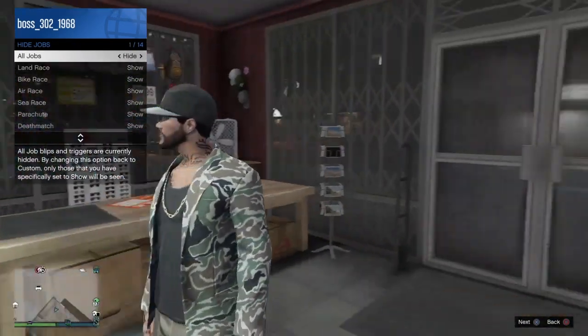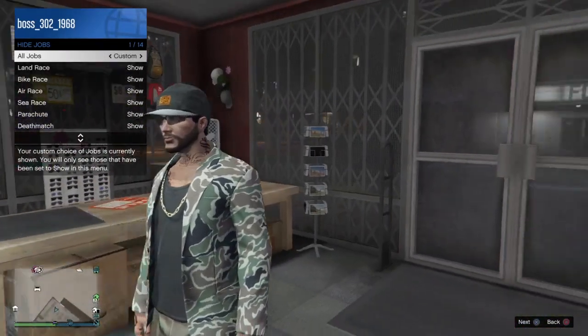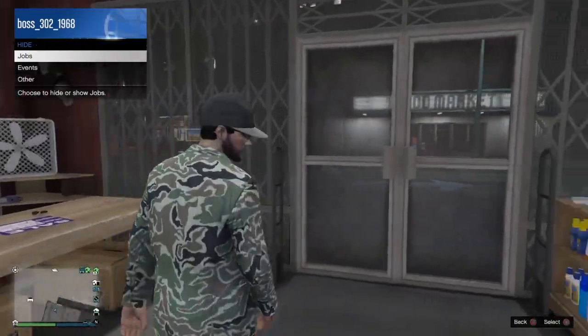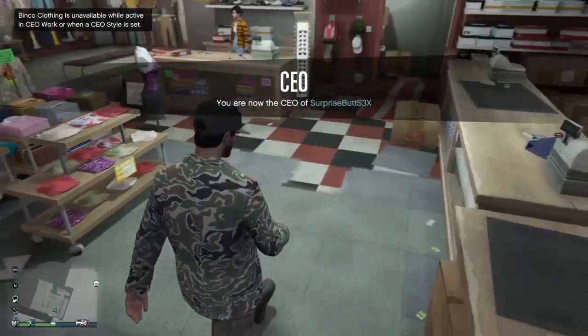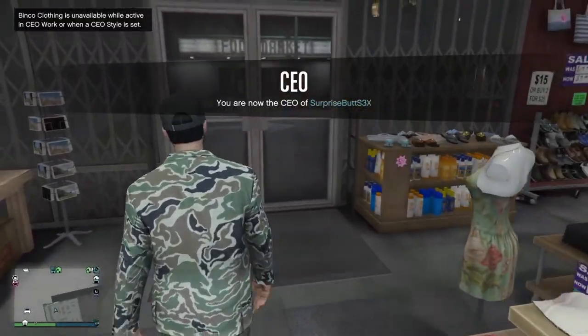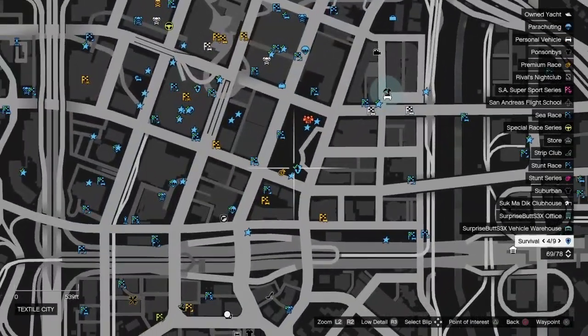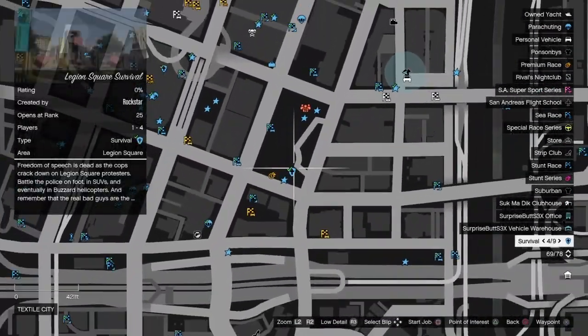If they're already on hide, switch over once to the right. Then go ahead and join the lobby so you're ready for the glitch. Now go ahead and get out of the clothes store. You want to walk all the way to the survival — it's right down the street.